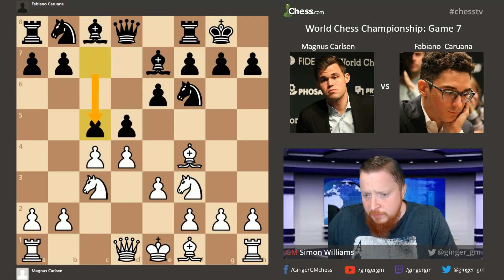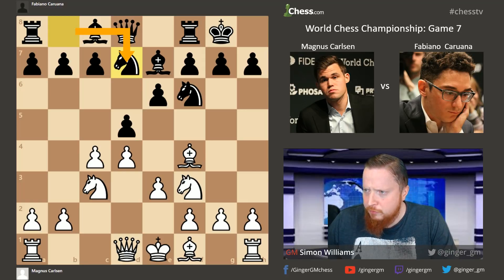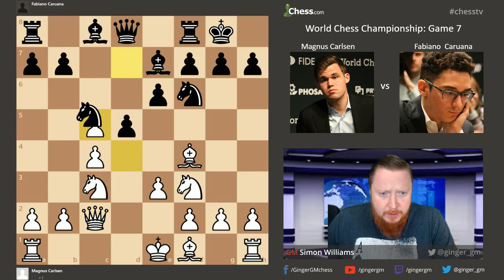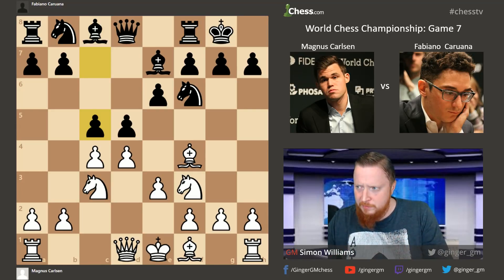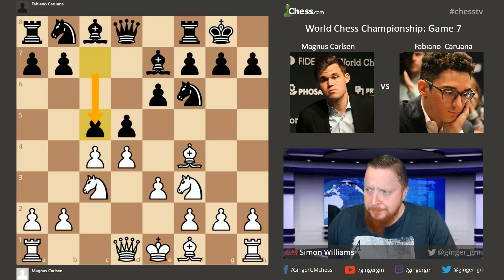Recently Nbd7 had been sort of preferred by black in this position, with the idea after a move like Qc2, c5 - if you take on c5, black has the opportunity to catch up with the knight, which has a very nice central square. C5 is sort of the old line, but it's getting a second wind, especially because of this match and because of players like Hikaru Nakamura and Anand, who have made this again a possibility.